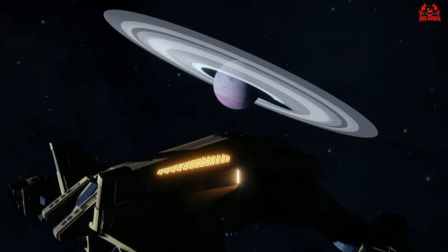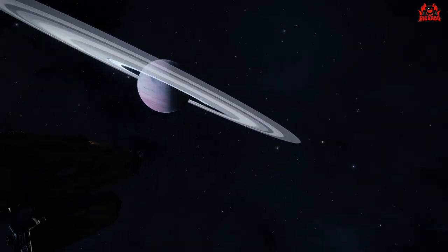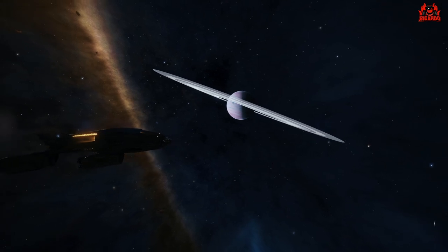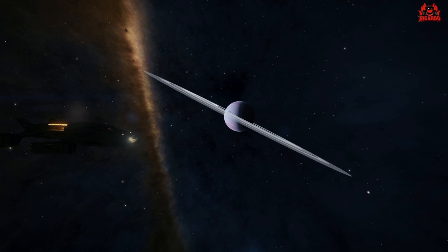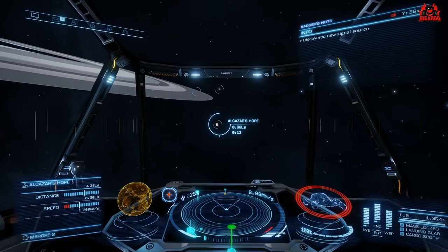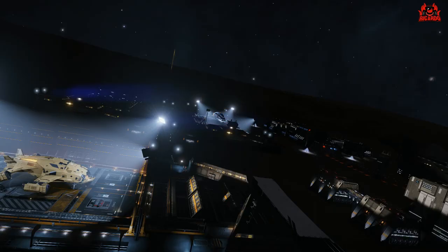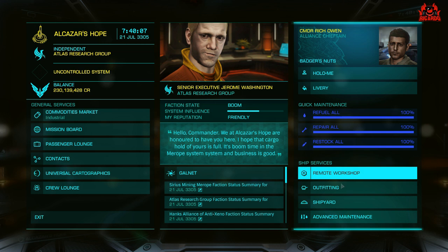In that particular area, Obsidian Orbital is a fantastic station, however there's no shipyard and no facility to outfit your ship, so I usually use Alcazar's Hope anyway. Here we are on approach — lovely planet just in orbit. I'm approaching on the dark side this time, so I'm going to use the infrared functionality that came in the recent update. We'll get down there, pick up those decontamination limpets, and then go mix it up with some Thargoid scouts.